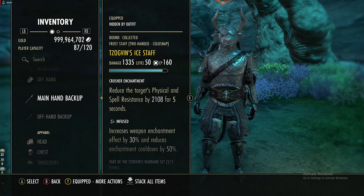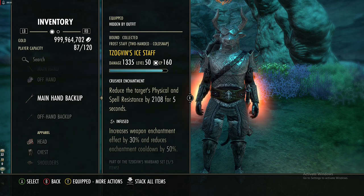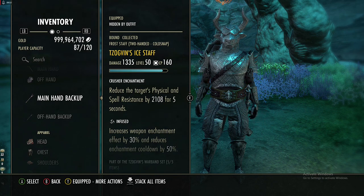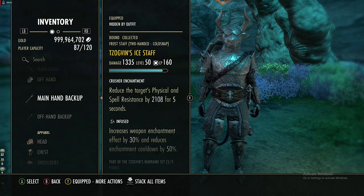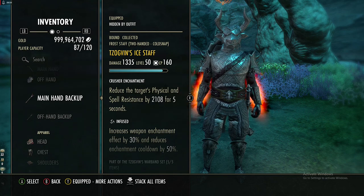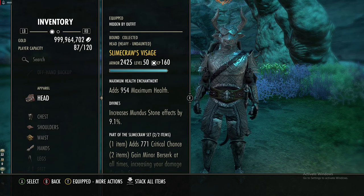For the back bar we are using a Zovkins ice staff. You could do the Maelstrom staff or something else if you want, but I want to build up the stacks as much as possible. This is infused with Crusher, reducing physical resistance by an additional 2k. For our monster set we are using Slime Craw.